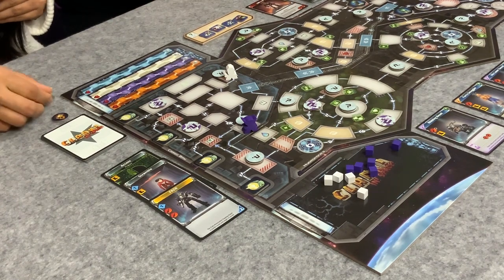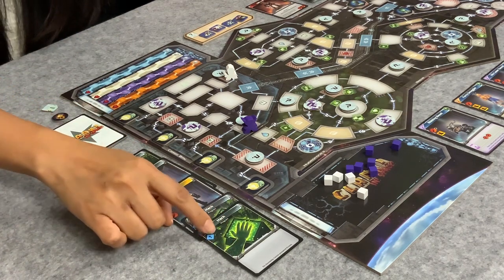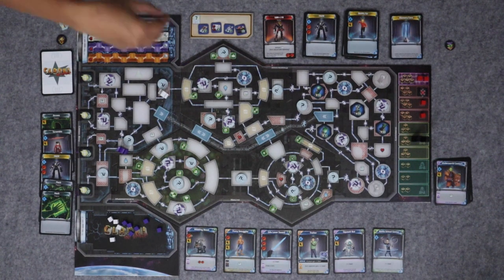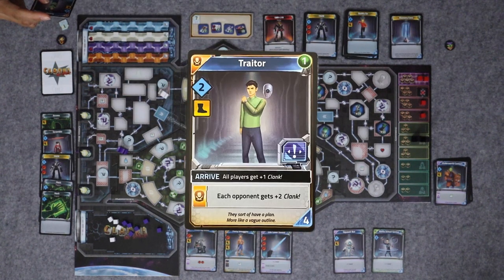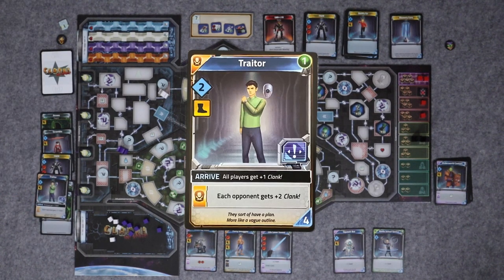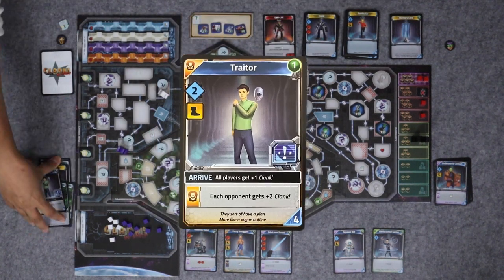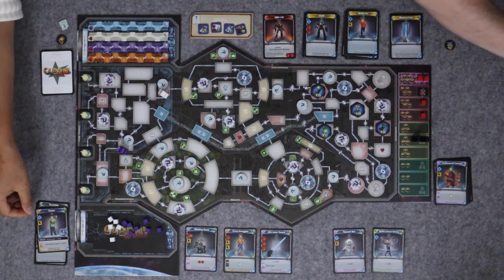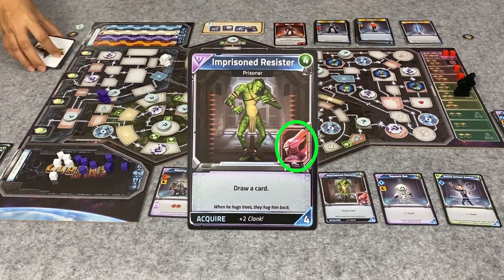I have another two hacks for a total of four skill. I think I'm going to buy the traitor. I already have an outlaw, so that's going to be good - but it gives all players plus one clank on arrive. That's an arrive ability, so we should have triggered that when the card came out. A new card comes out and we get an attack this time with the imprisoned resistor. Let's put all this clank in, and we're drawing three cubes.